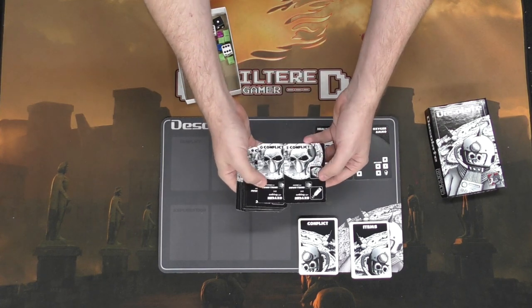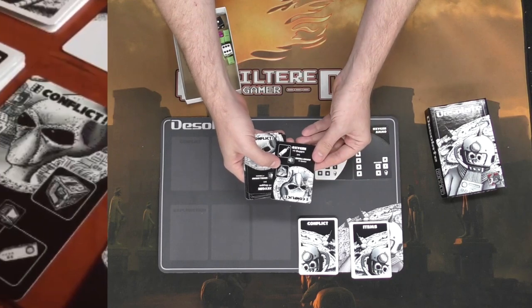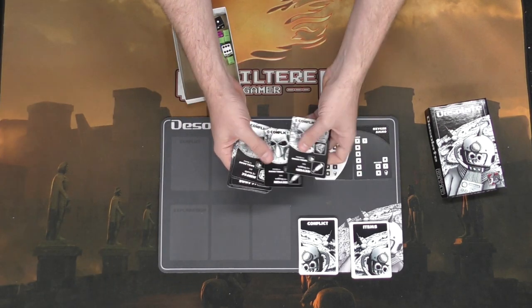These are the conflict cards and what they look like. They're going to have one side with these aliens, and on the other side they show you what you can get provided you're able to defeat them, based on the letters here — large and small crates.